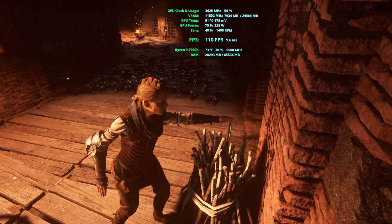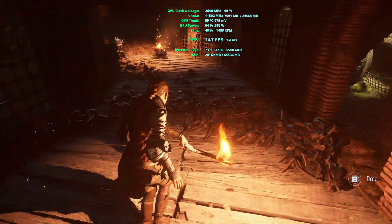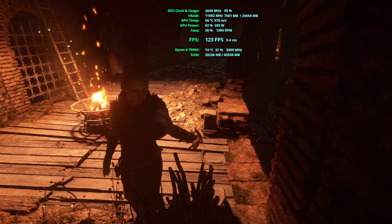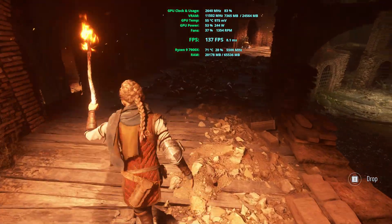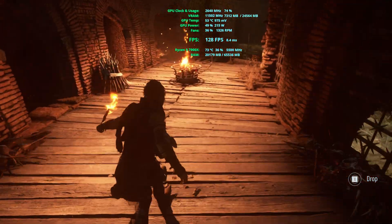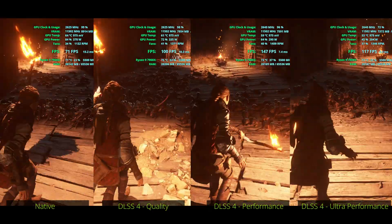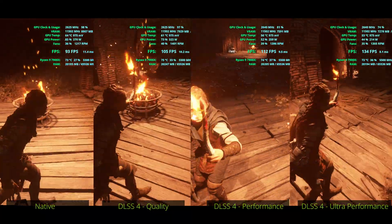In DLSS performance mode we start to see sharp edges when paying attention to the floor, with some little flickering depending on how quickly we are moving. It's a good example that games can still look quite well with additional FPS, but we are still getting that worse visual appearance. Changing to ultra performance, things get too rough in my opinion — when we see Amicia moving the light around, the edges are way too sharp and occasionally it reminds me of a PlayStation 3 game. Comparing all settings, FPS gains plateau at DLSS performance mode with no additional FPS beyond that even as quality degrades further.